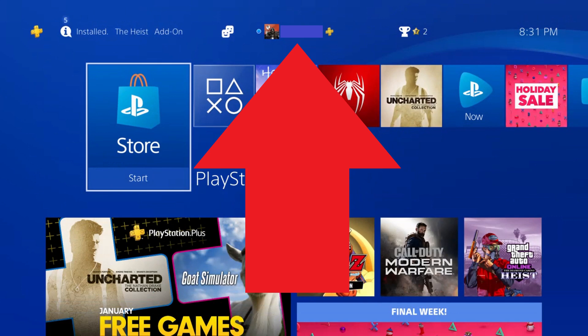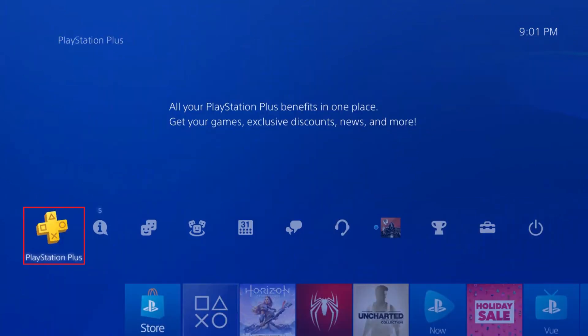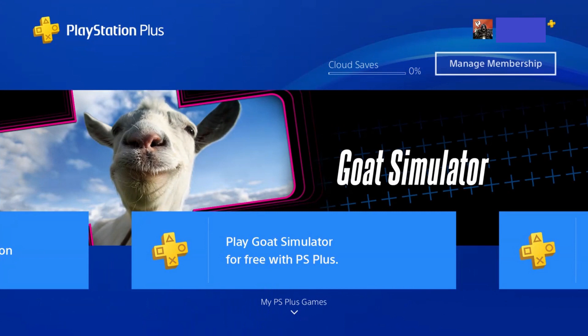Step 1. Navigate to the top of your PS4 home screen, and then choose PlayStation Plus in the menu. The PlayStation Plus screen appears.